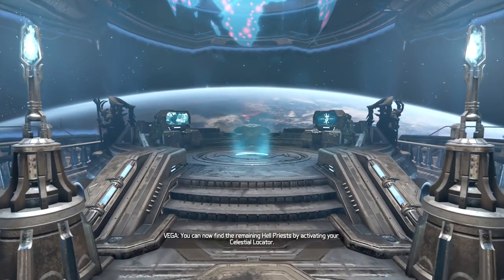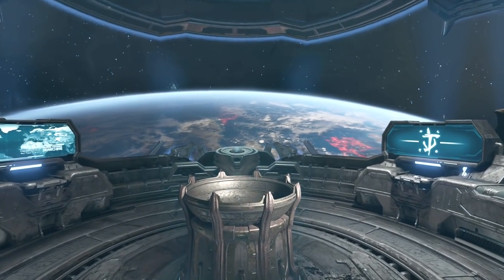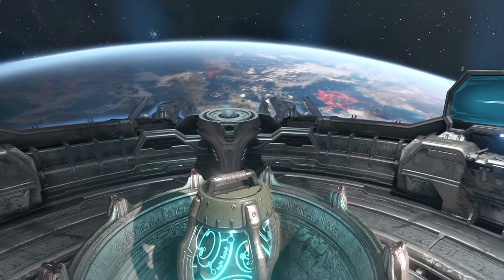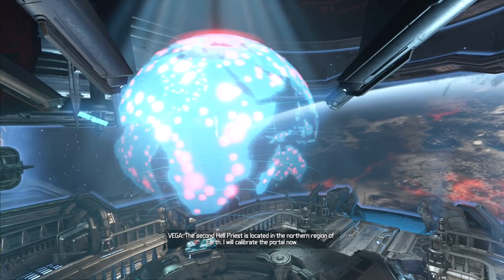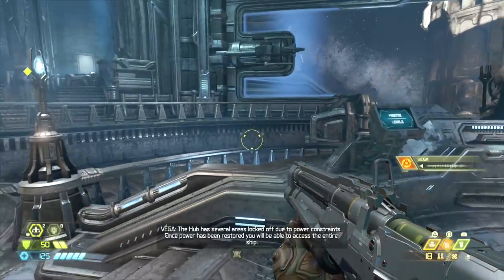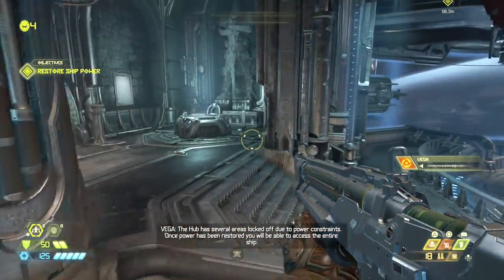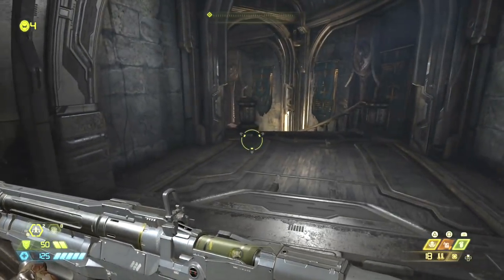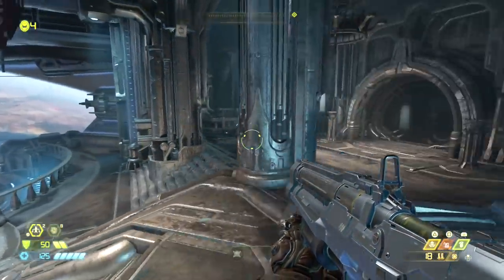You can now find the remaining hell priests by activating your celestial locator. The second hell priest is located in the northern region of Earth. I will calibrate the portal now. The ship has several areas locked off due to power constraints - once power has been restored, you will be able to access the entire ship.